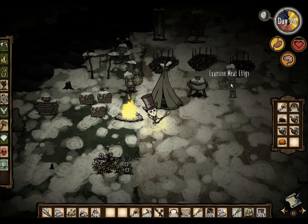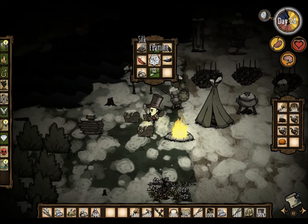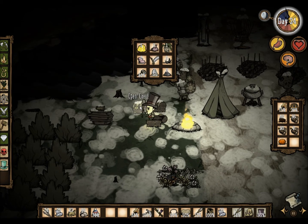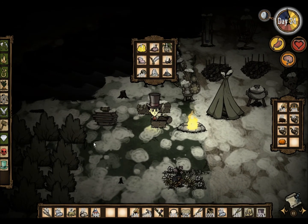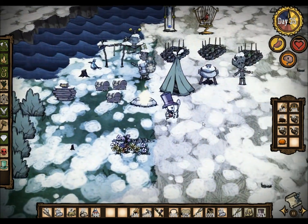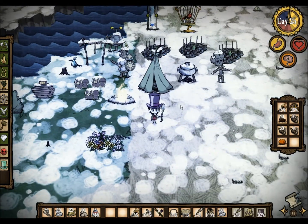Okay, we got a meat effigy — we're pretty much set for the winter. Like I said, if I could just find a track, shoot it, and kill it, I'd be happy because my pigskin hat can last. I should actually make another one just in case. I'm set right now, so I just don't want to waste it. Anyway, day is here. Tomorrow we are going to go look for some tracks, maybe kill some beefalo. We're definitely going to survive the day — welcome to town, everyone.